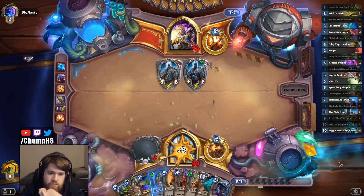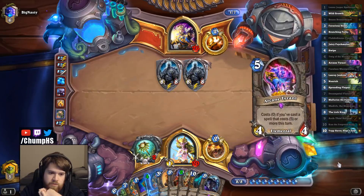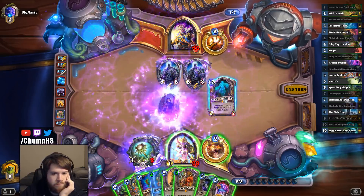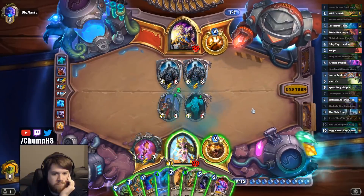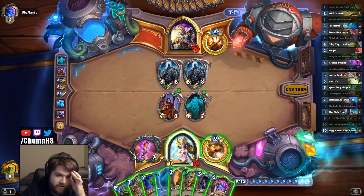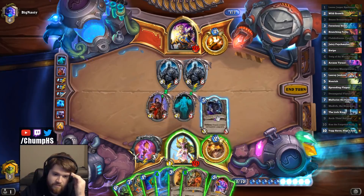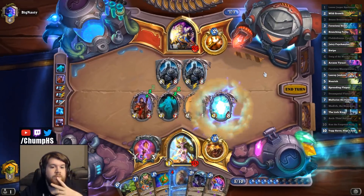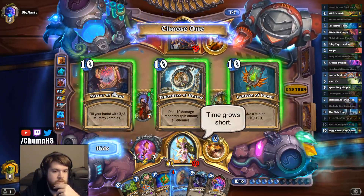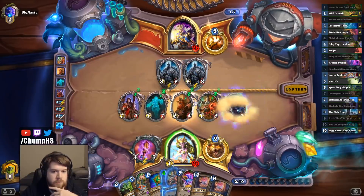I am getting wrecked here. At least he's gonna overdraw next turn. I can play Kun as well. I can go Plague and then play another Kun, and then Tyrant — play this stuff, get the 1-5. I can't even play all of my stuff if I do that. Let's go with some Board Flood. I messed up here — I was supposed to Faceless before this so that my Floop would be over Rafaam. A 4-mana Lich King is not bad.